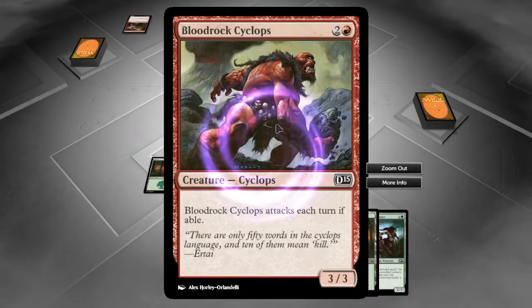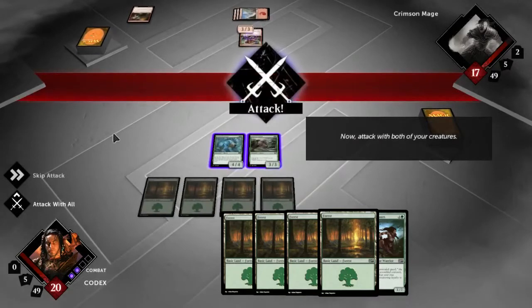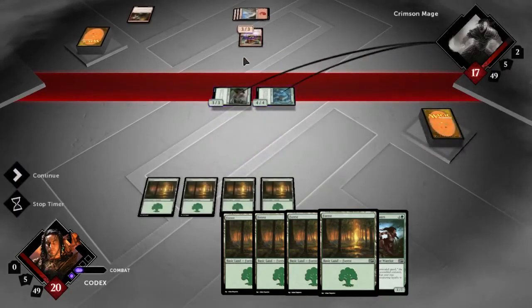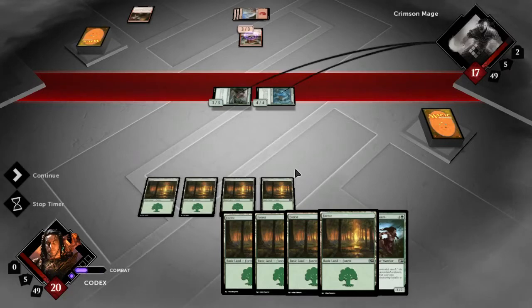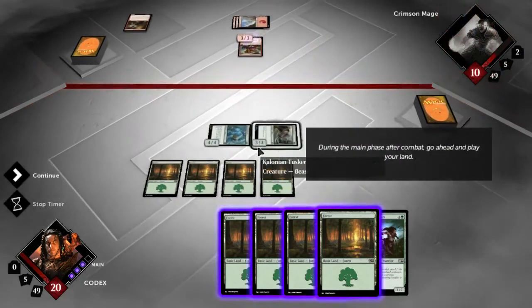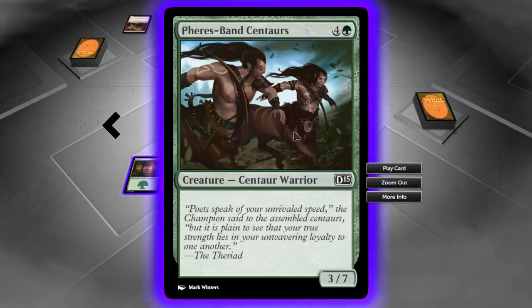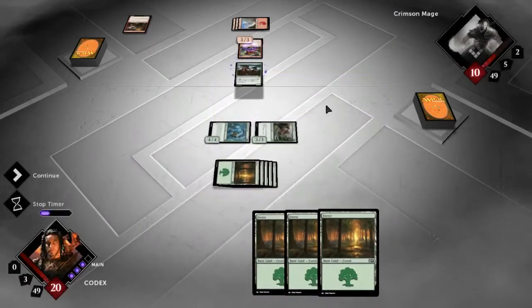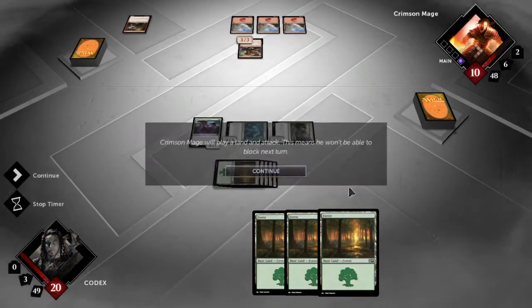The tutorial wants us to wait until after combat before playing our land and casting a spell. So we attack with both creatures. He's not gonna block, which is surprising — he's gonna take a lot of damage. We play some more cards during the second main phase. This creature is a 3-7, a great defending card, so we'll be able to defend against the Cyclops and he's not going to be able to do anything to us.